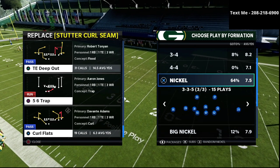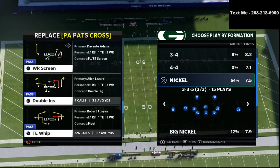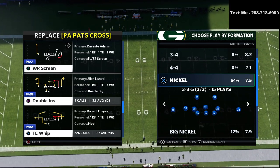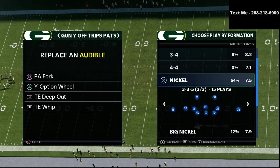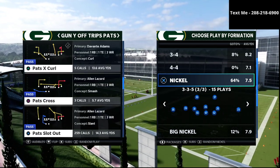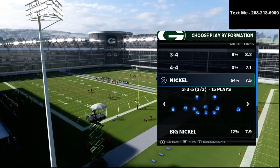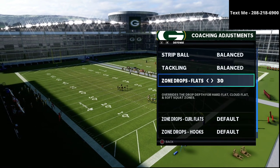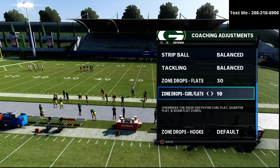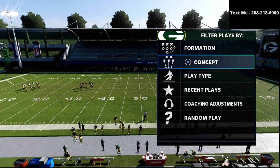What I want to hit on in this video is a newer concept for defensive coverages and how it works and why it's effective. You're going to need to go into your coaching adjustments and put your flats on 30, your curl flats on 10, and your hook curls on 5.